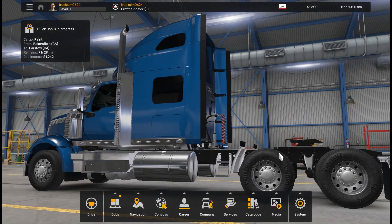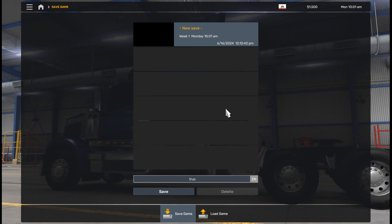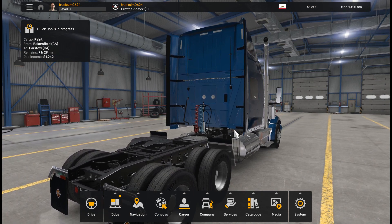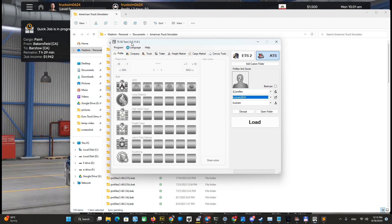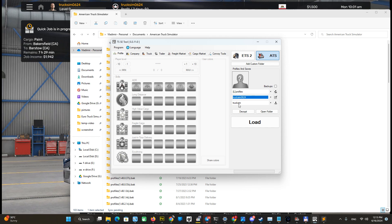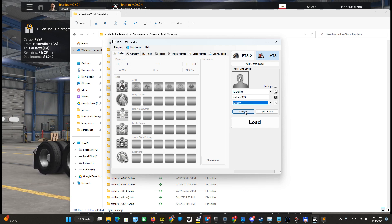Step 2 is to save your game — just save. I call it 'truck sim' but you can choose your own name. That's it for now in the game. Let's go to the tool — this is the famous TSSE tool. I'll keep the link for this tool. There are a lot of options, but we need only one for now: 'decrypt this file'. Choose ATS, choose the file, choose the profile's exact save game, and push decrypt.